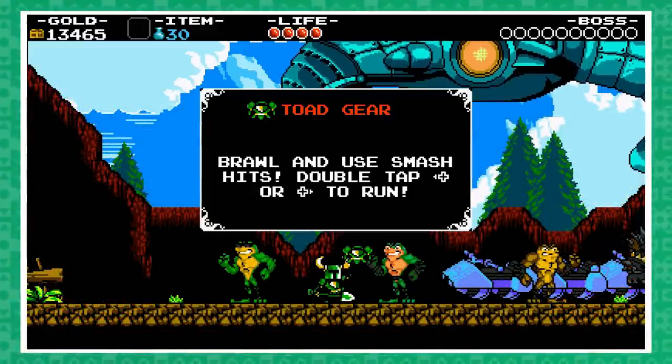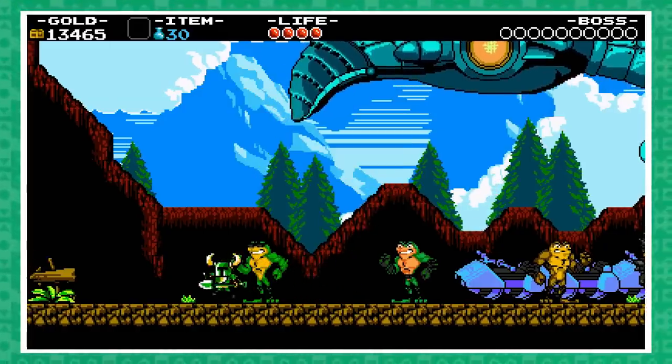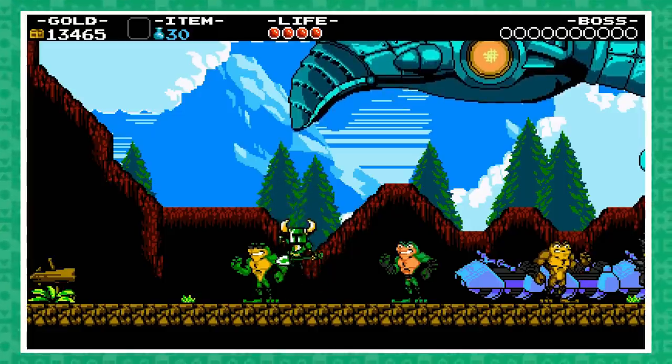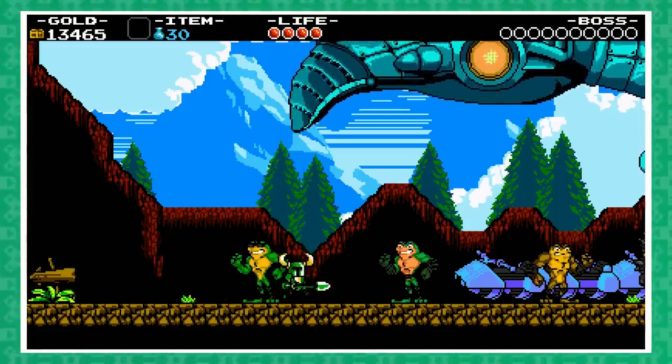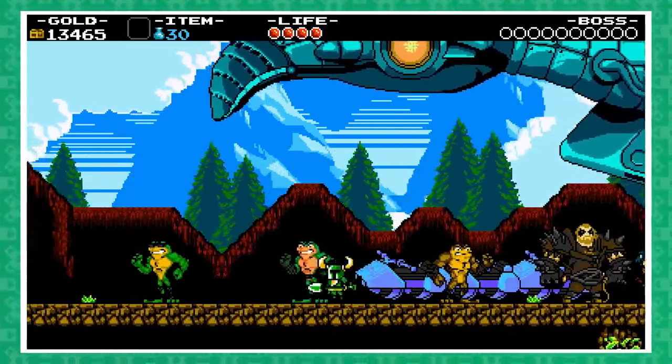After your training is complete, they'll dub Shovel Knight an honorary Toad and gift him the Toad Gear — a set of armor that turns his usual shovel attack into a 3-hit thrusting combo which can be used to stun your target. It also allows you to run, do a shoulder bash, and even majestically pose, all of which play very similar to Battletoads.